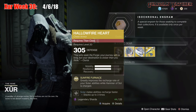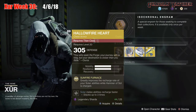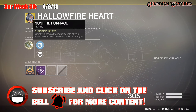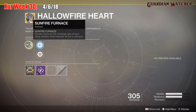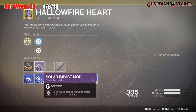Next exotic we'll be going over is the Hollow Fire Heart for the Titan. This gives you 2 mobility as well as 2 resilience. The intrinsic perk is Sunfire Furnace, which greatly improves the recharge rate of your solar abilities while Hammer of Sol is charged. Then we have Plastero Reinforcement Mod, Restorative Mod, as well as Solar Impact Mod.